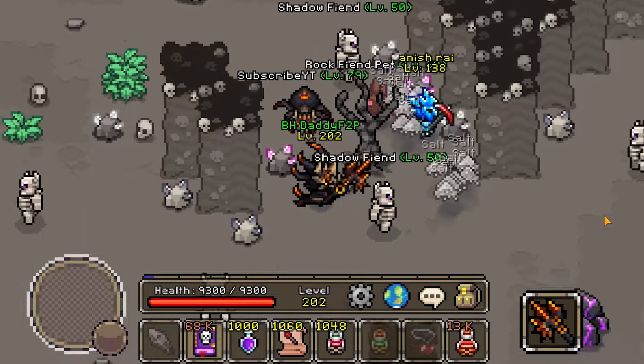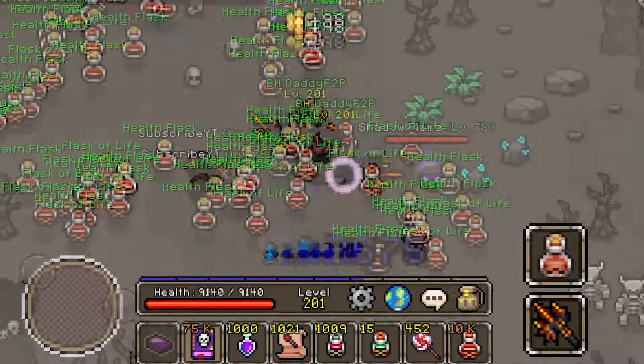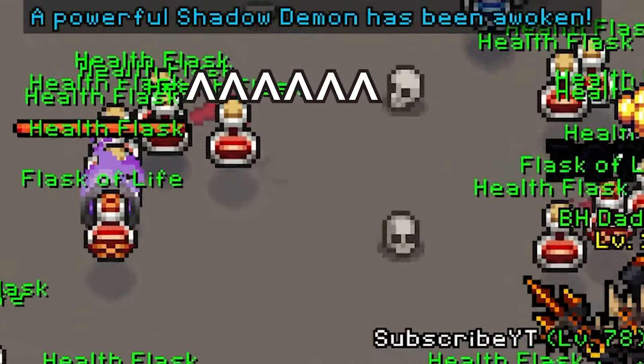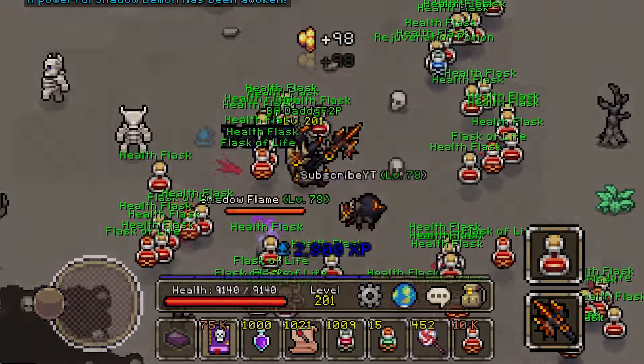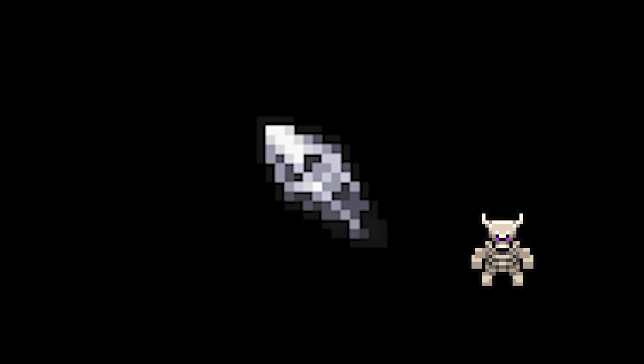Know that the shadow demon does not spawn on a natural timer, and just like the wraith demon, you must kill either the shadow fiends or the shadow flames to trigger a random event that summons the boss. Now you might be curious why we need to fight him — the answer is simply he drops more balance fragments than the other mobs around. That's it. That is all the shadow demon drops, as well as what the shadow fiend and shadow flame drop too.